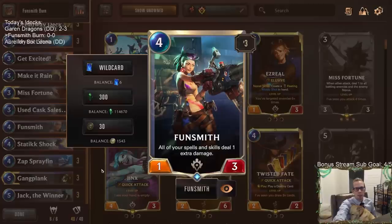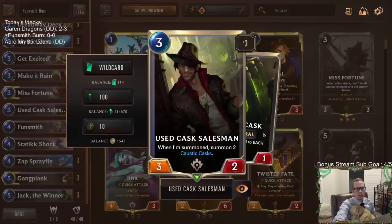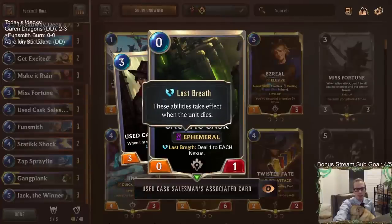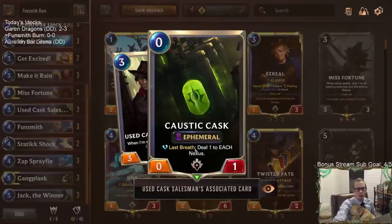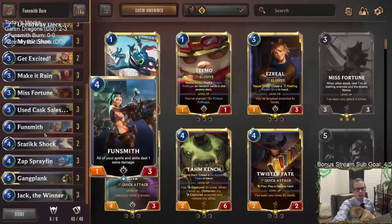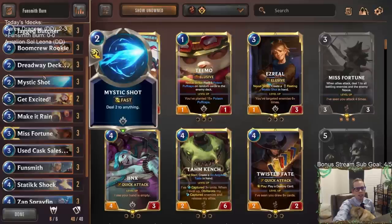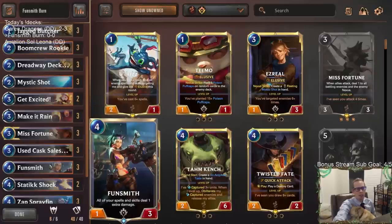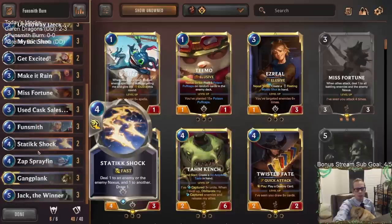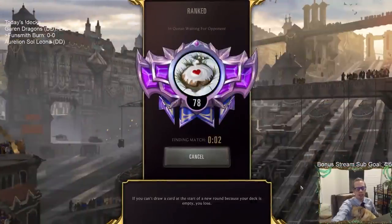Fun Smith is basically a permanent powder keg in play. We have Caskade Salesman for blocking and making Casks — I don't think the Casks do extra damage with Fun Smith since they're not skills, but it's still a really good blocker. We need that since Boom Crew Rookie and Fun Smith don't block well. Let's play five ranked games and see how we do.